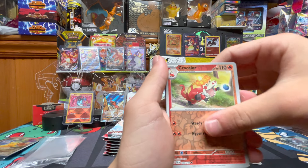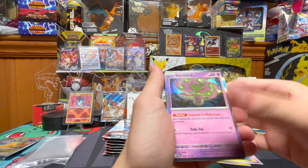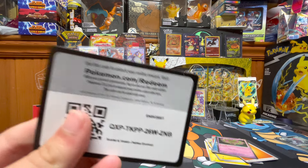Raichu, Krakolo, Zoel, and Spiritomb. Code card.